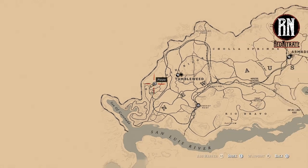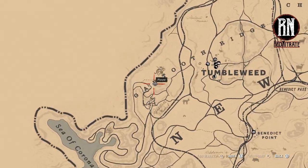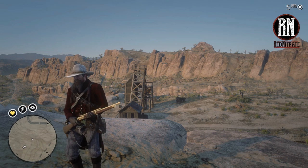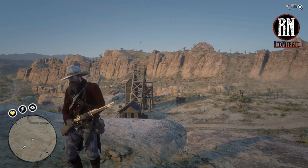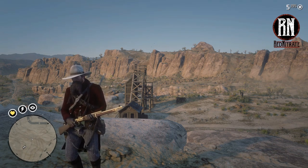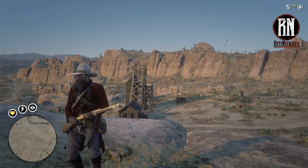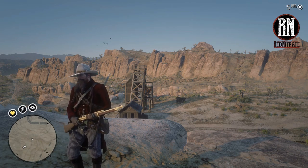We're coming in from the northern entrance. You can go the southern entrance if you prefer, but I figured going in this way would give us more of the high ground. This is one of the two new gang hideout locations that was added to the game back in November last year when the PC version was released, and only added to consoles in the last few months, at about the start of 2020 thereabouts.